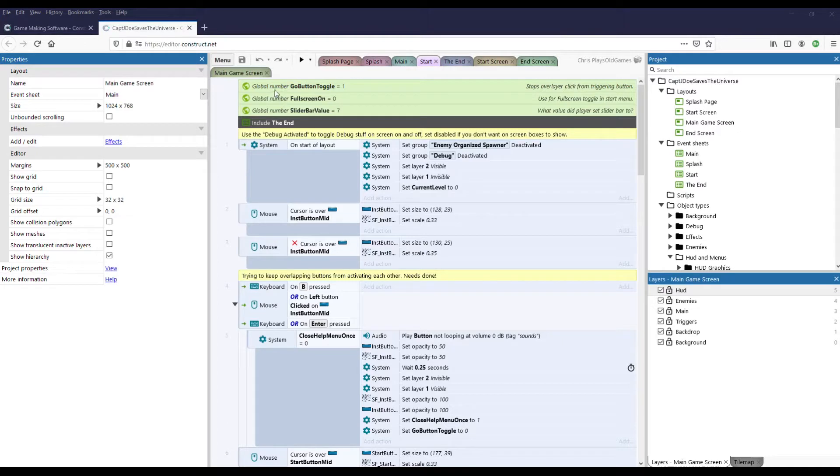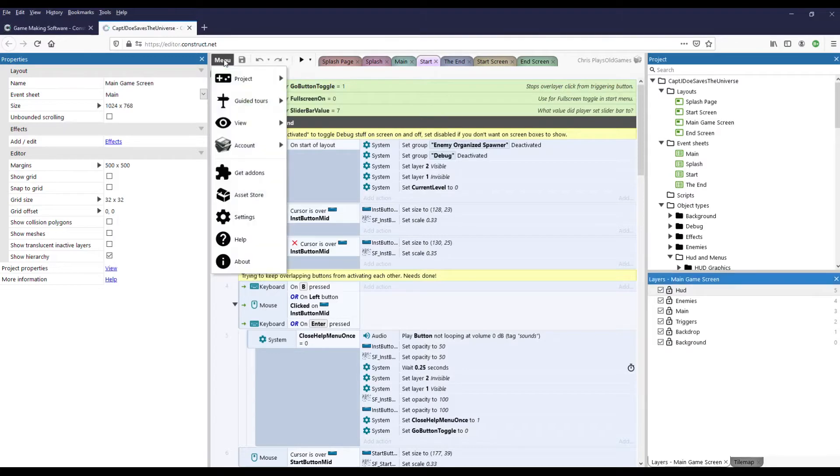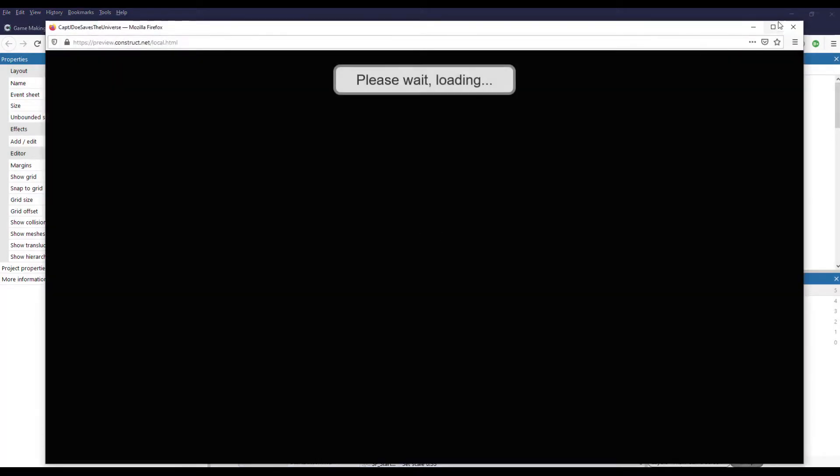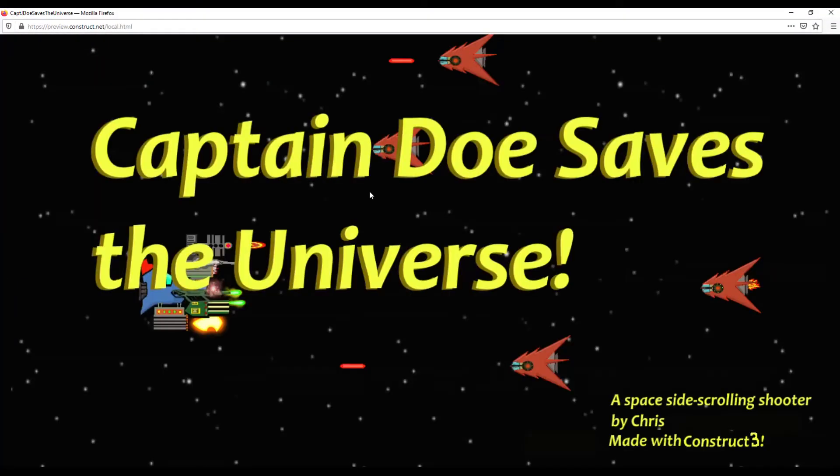Today we're going to look at a Construct 2 game that I made a couple years back and have recently had to work on and change over to Construct 3. It was made in Construct 2 over the course of about a year off and on. I got it to a point where I was happy with it. It was never intended to be a commercial product — it was just for learning how to use Construct and make all the assets.